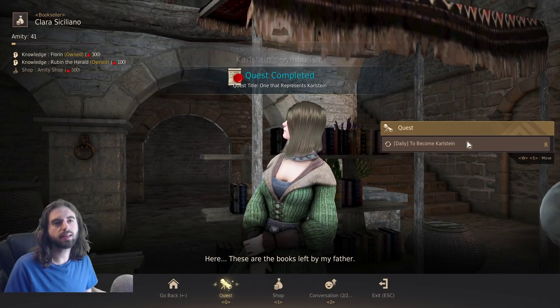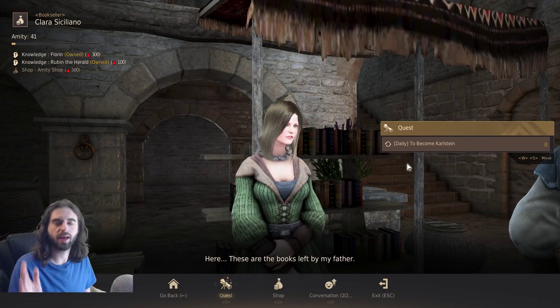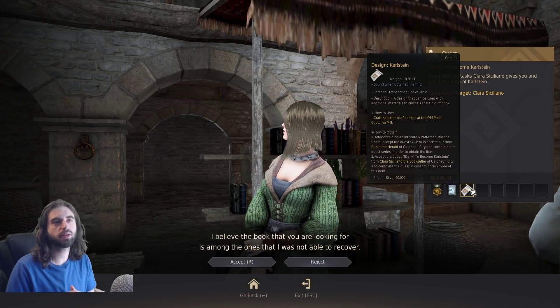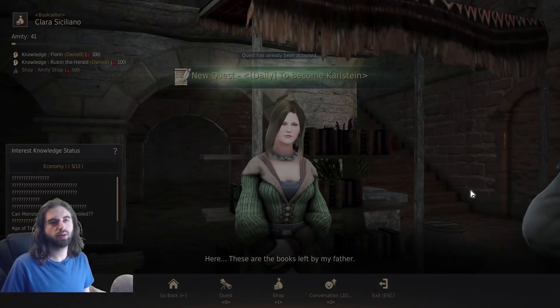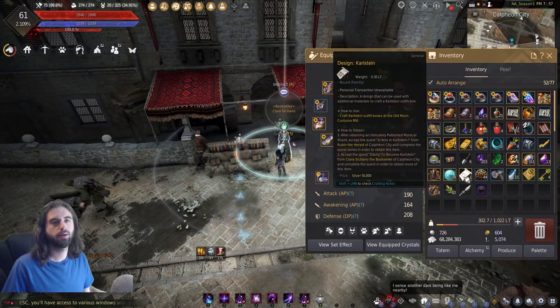That's ultimately going to lead to the daily quest that you can get from the same NPC. That's why we want to remember where she is, because every single day you're going to have to come and talk to this lady — or at least for a few days, because you need to build up a stockpile of these Design Carlsteins. While we're here, go ahead and pick up this quest and knock it out, and then just remember every single day that you want to continue this crafting, you're going to need to stop by here.